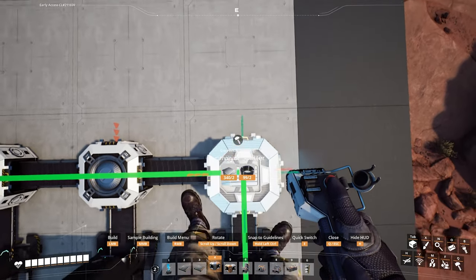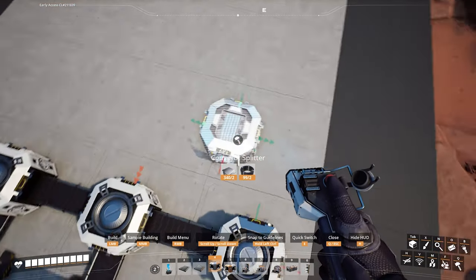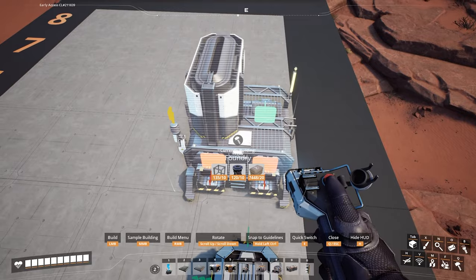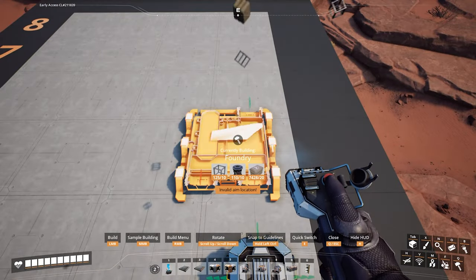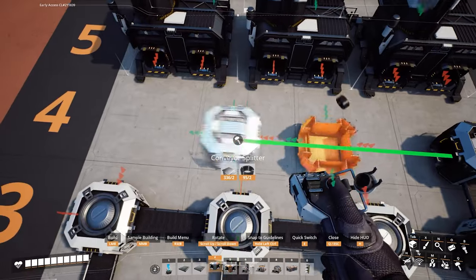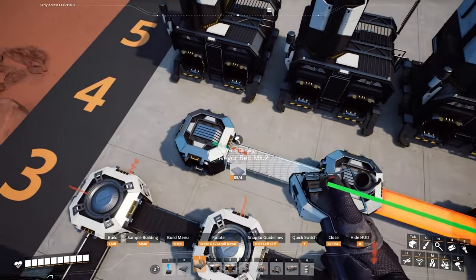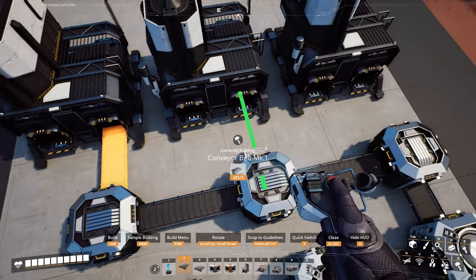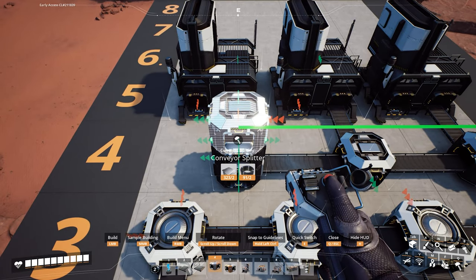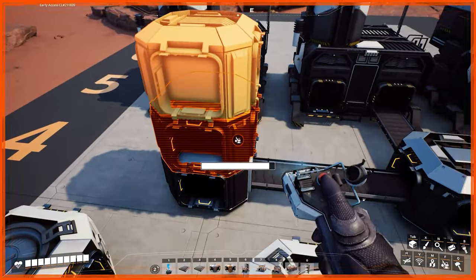Add a splitter in front of this merger, making sure the entrance is on the bottom, just at the start of the fourth row. Add a mark two belt between the merger and the splitter. Then add a foundry in the fifth row, lining up its second hole to that splitter. Add two more foundries to the left side of this foundry. Add two more splitters, one in front of each foundry, with the entrance to the right. Add mark two belts between the splitters and mark one belts between the splitters and the foundries. Add two more splitters on top of each existing splitter, making sure the top one's entrance is to the right, then delete the middle one.